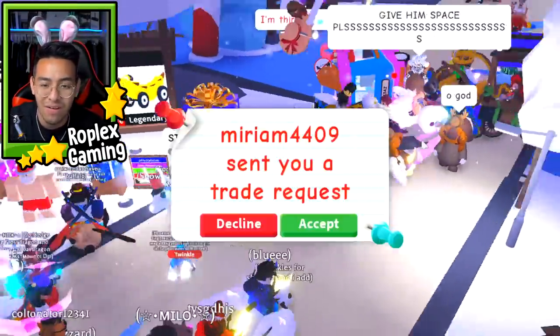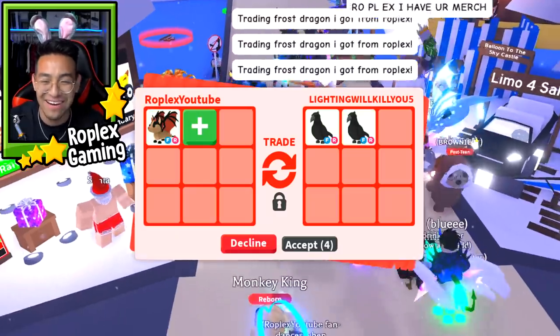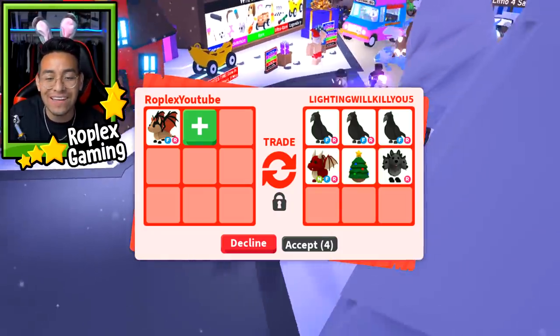The only reason I declined Maryam — I don't want you guys to think I'm a jerk — is that I traded her earlier and I'm trying to give other people a chance. Wait a minute, this guy just put up three Crows! Heck no, this guy cannot be serious. If I get this trade, I swear, I'm going to freak out.